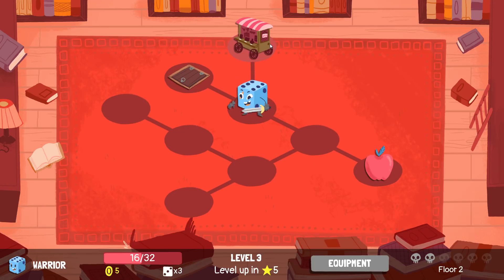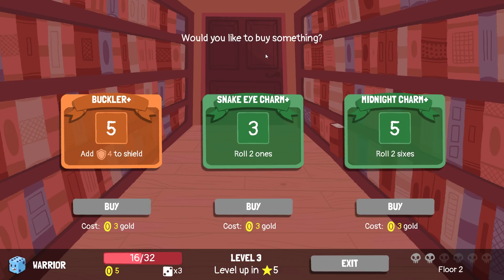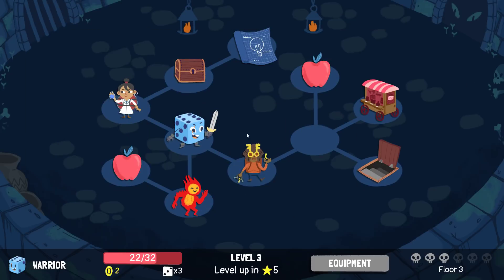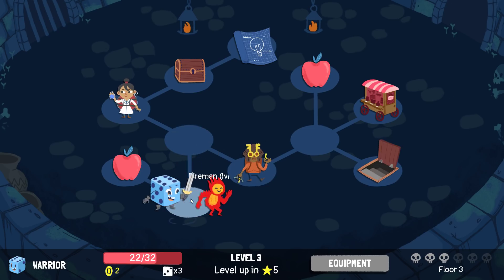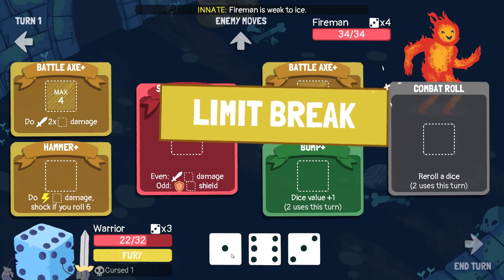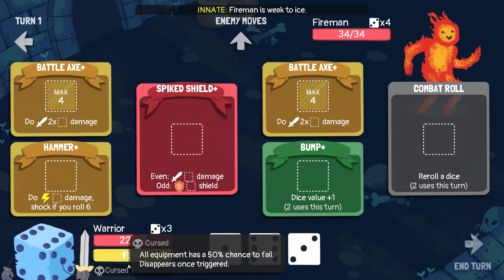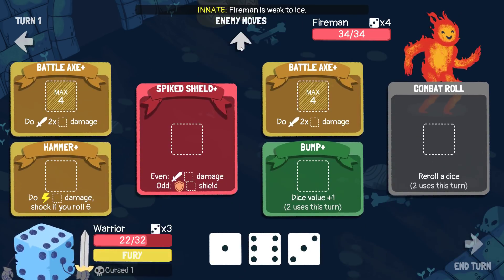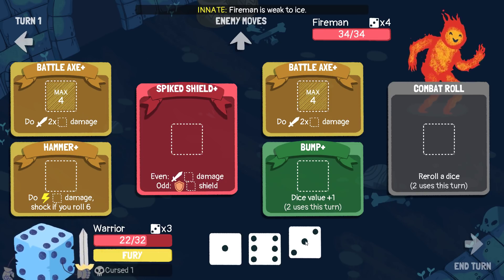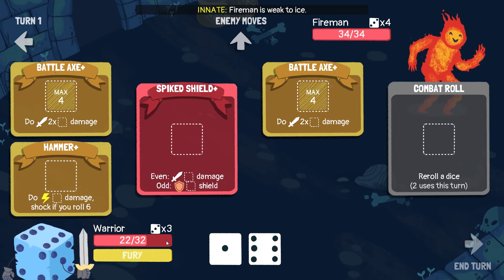Maybe two small healing items would do us better than the shields. There's something to be said for that too with the re-roll — roll two ones, roll two sixes. I think we're gonna do it. Level up in five. I'm definitely regretting not bursting down that scum when we could have, but we have the fury right here, we can just make sure we do it here instead. I think I should get rid of bump. Shock against somebody who has exclusively even or exclusively odd numbers isn't that big a deal, because they can just use their odd numbers to fish it out.